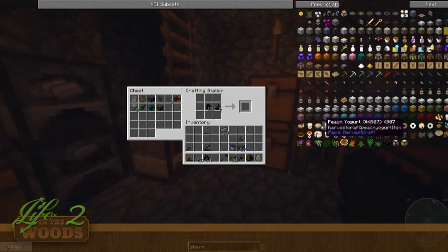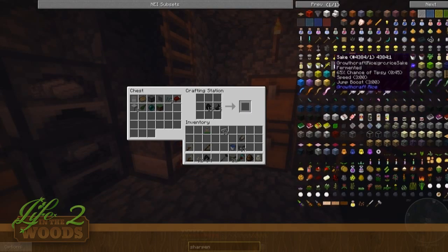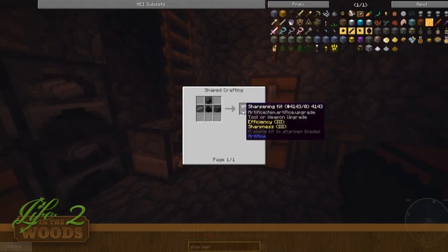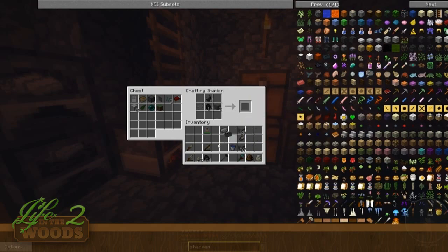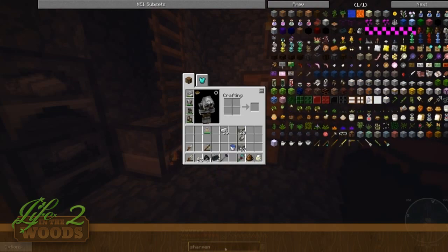Let's see if it works — flint, some coal, some stone, and we get a sharpening kit. Okay, apparently limestone doesn't work so we need actual stone. There we go — that's what you need. Three actual stone. Alright so that's what you need to craft the sharpening kit.